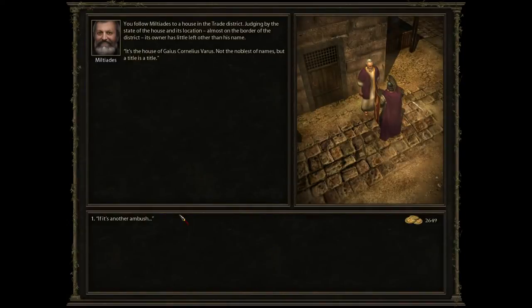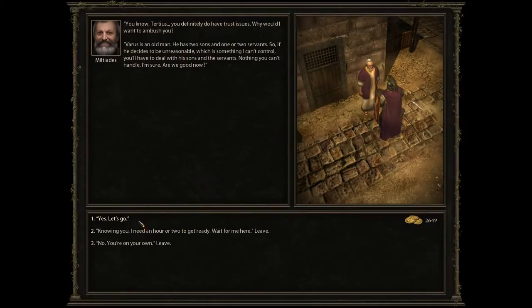You follow Milsius to a house in the Trade District. Judging by the state of the house and its location almost on the border of the district, its owner has little left other than his name. It's the house of Gaius Cornelius Varus — not the noblest of names, but a title is a title. If it's another ambush — Tertius, you definitely do have trust issues. Varus is an old man, he has two sons and one or two servants.